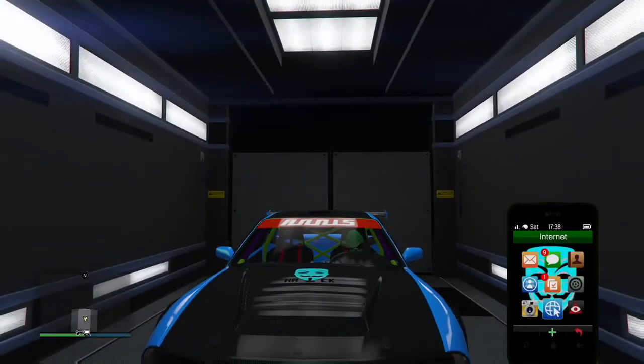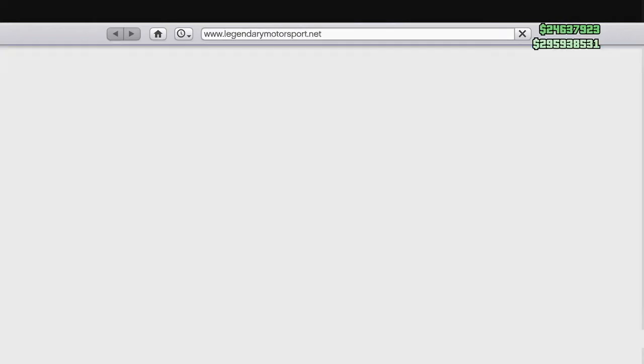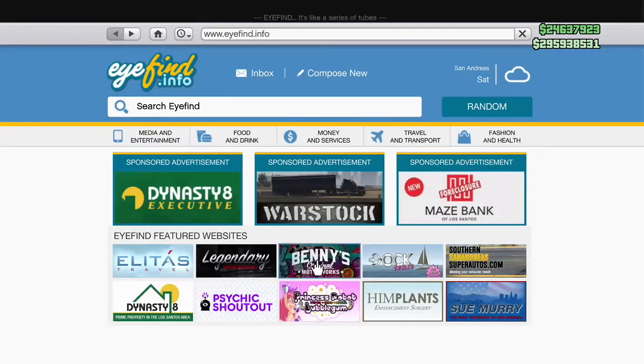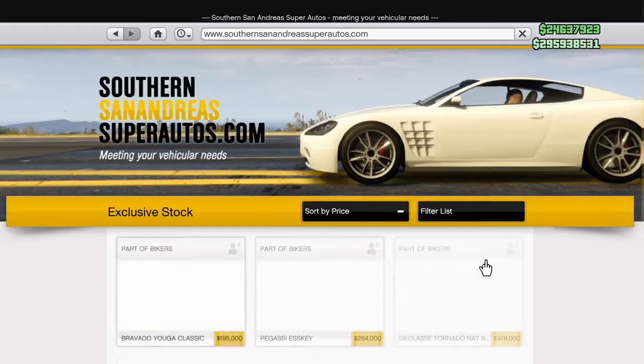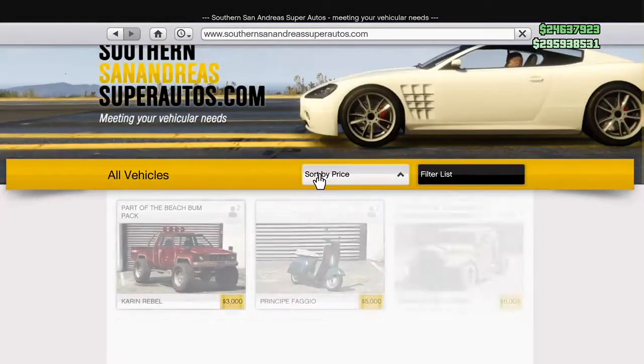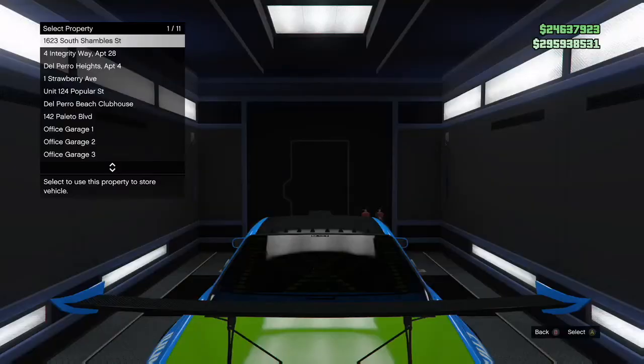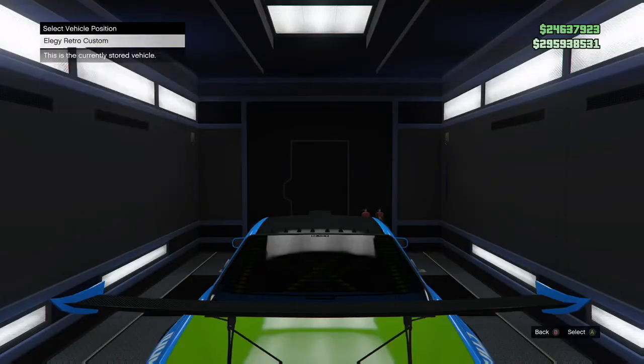Open up the internet. I'm holding gas already — I'm pressing right trigger and I'm holding it completely. Open up Southern San Andreas. I'm going to show you with a Fagio. Go ahead and I just sort by price so that it shows up right on the top. There we go — it's five grand. It has a plate on it, which is what we want. Go ahead and buy it and you're going to put it in the Mobile Operations Center right over the retro that you have parked in there.